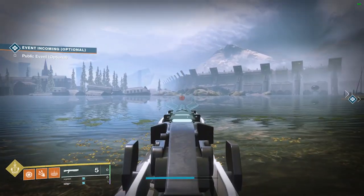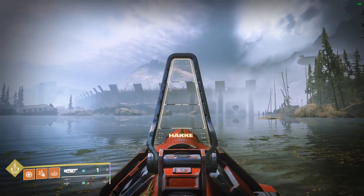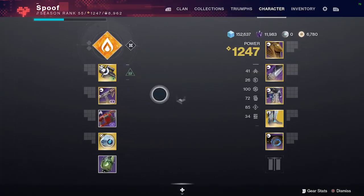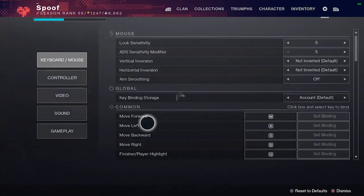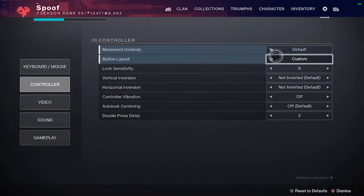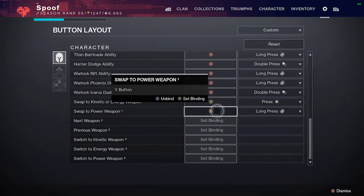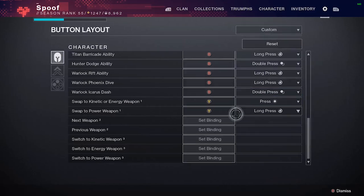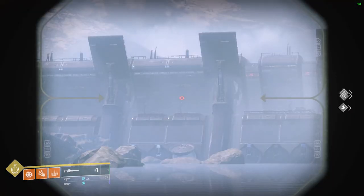Where you may see controller players struggle is hot swap rotations on a boss like Sanctified Mind, where you're using something like Izanagi's Burden and an Interference. Most players have hold-to-swap to heavy weapons, so going from a primary sniper to a heavy weapon can result in a bit of delay, which can prevent the ability to actually hot swap to your heavy — but you can hot swap from your heavy weapon to your primary. So there is a little bit less efficiency with controller for that specific rotation, but it's not too bad all things considered.